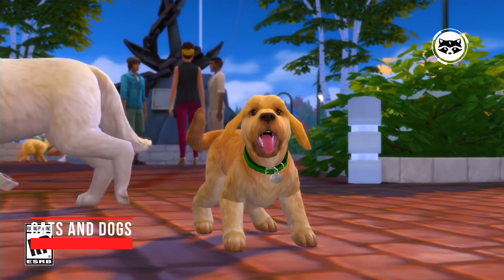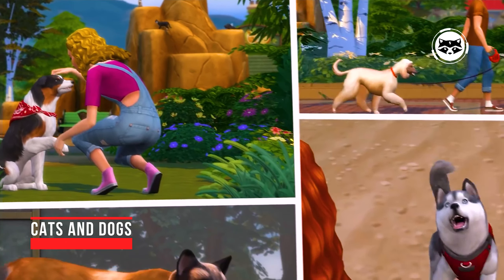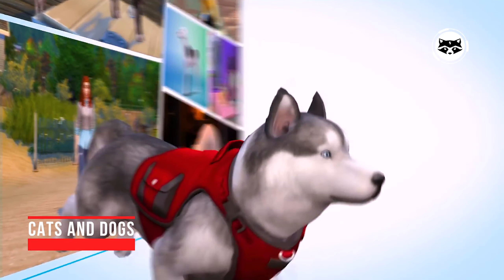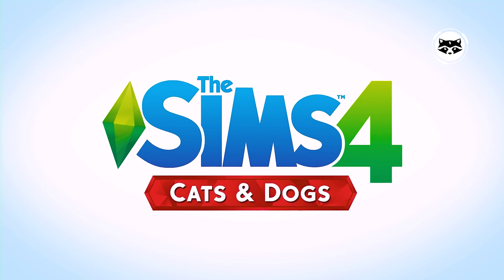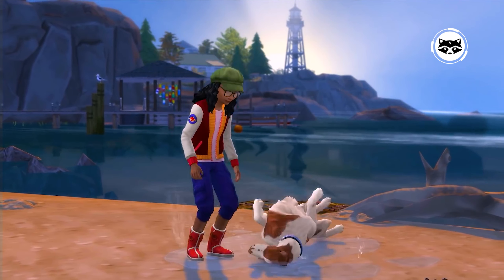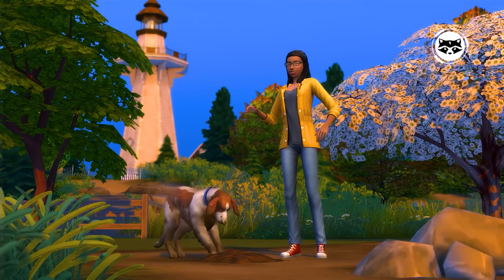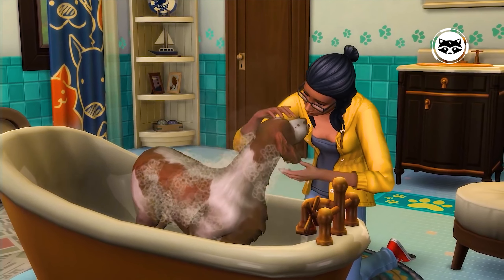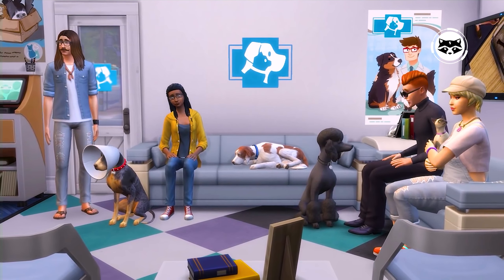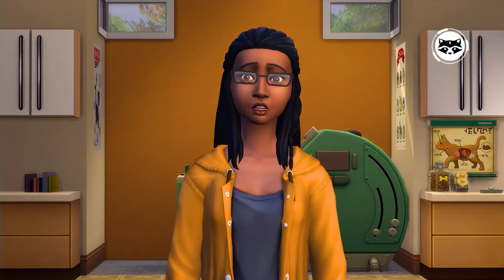Cats and Dogs. Four-legged pets can now be created not only in real life but also in virtual life. With the new addition, Cats and Dogs, the character editor has been significantly expanded. Now you can create a cat or dog from more than 170 breeds — huskies, Bengal cats, and many others. The editor allows you to mix breeds in any variation, add colors, marks, and even dress up your pets in funny costumes, going out with them for a walk.